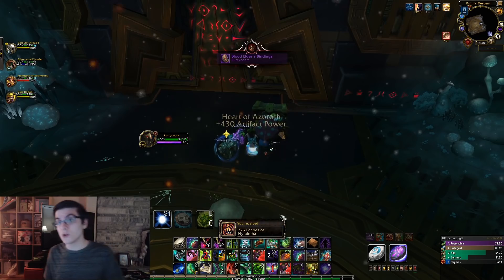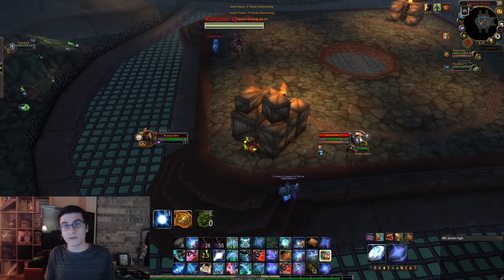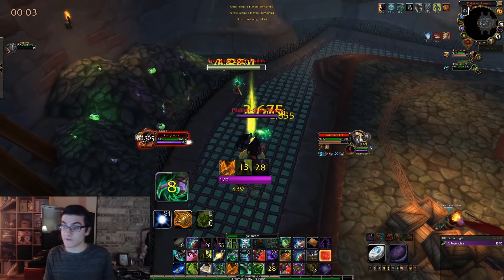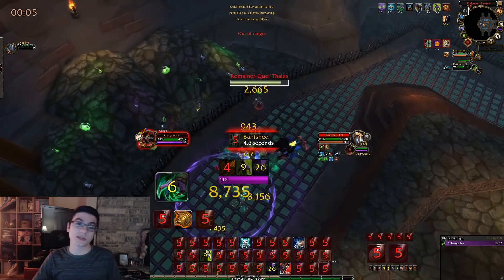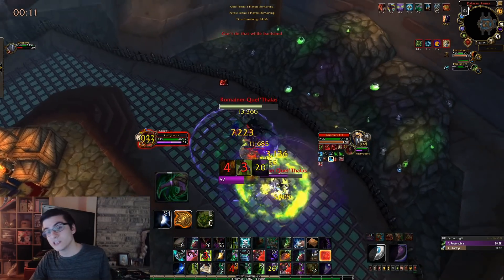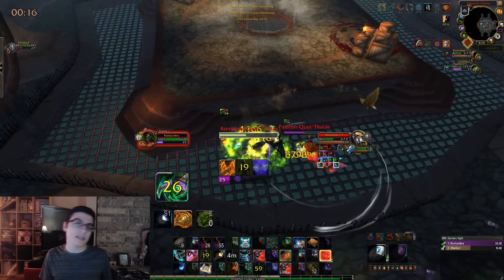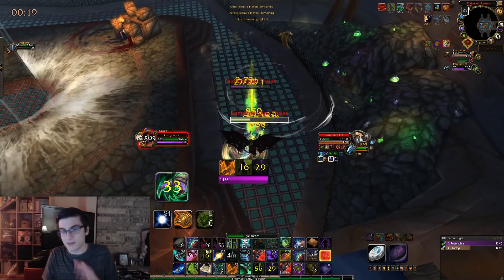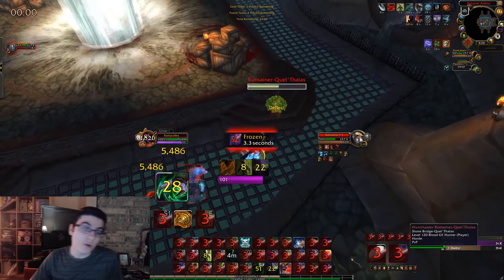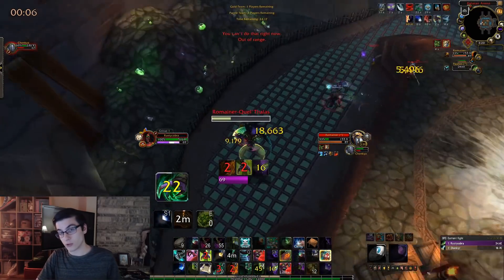The most time-efficient method in my opinion is farming your rated arena wins. You can do this on either 2v2s or 3v3s — personally I do 2v2s because they're quicker. You gain 50 Echoes of Ny'alotha every time you win, and this is increased based on your rating up to 125 at the Gladiator level. Even at 50 echoes per win, arena matches go so quickly that you can farm them very efficiently.